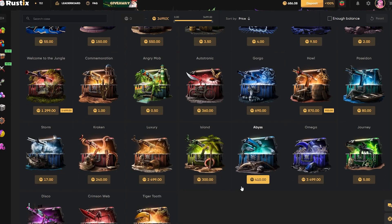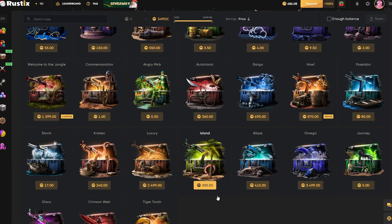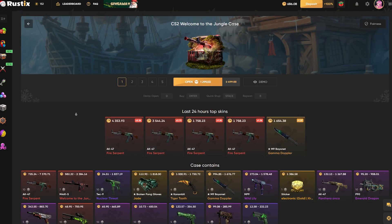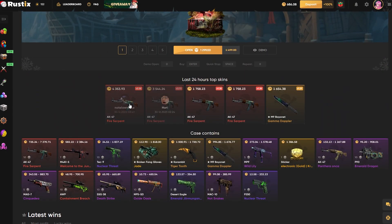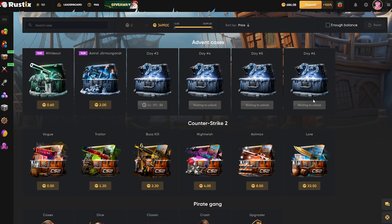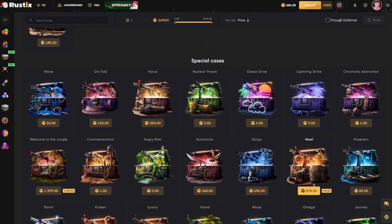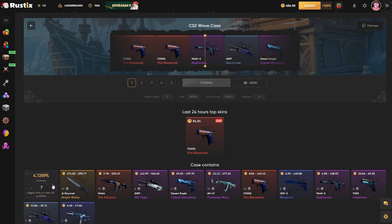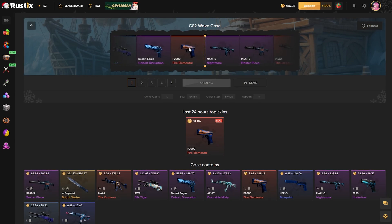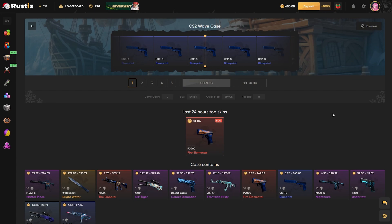Let's try one more case before we do any other games. I want to open something more expensive, but last time I opened the Welcome to the Jungle case we got completely destroyed — got the golden oasis for like 10 coins. So we're not going that high. Let's open the Wave case, one at a time. There's not that many items but there's a decent chance to get crazy stuff. I thought we wouldn't get anything good though.